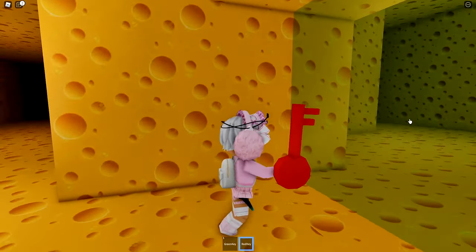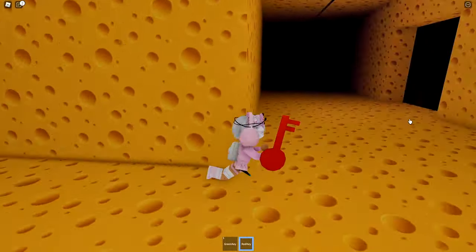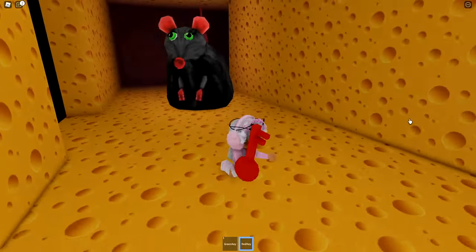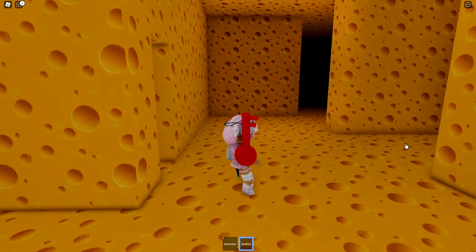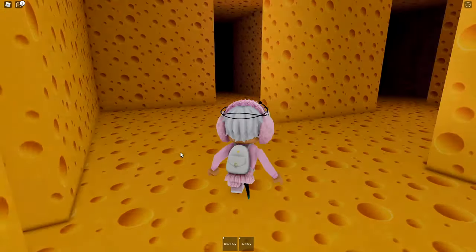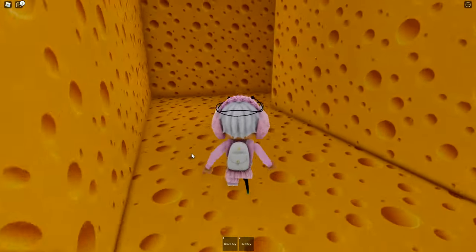The rat's over there so we want to hurry. If we go this way and through this little door, the rat can't actually get us because the rat can't fit through this little area.